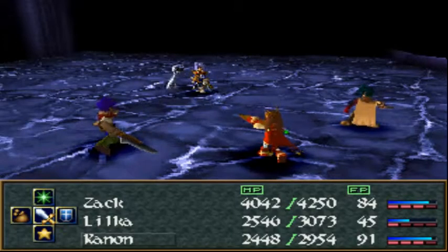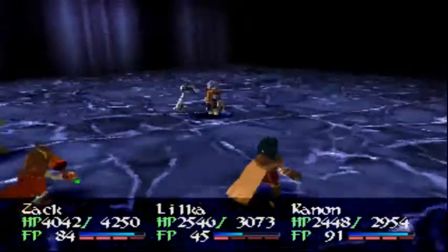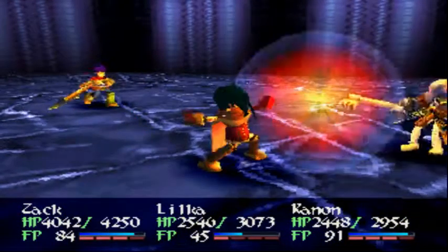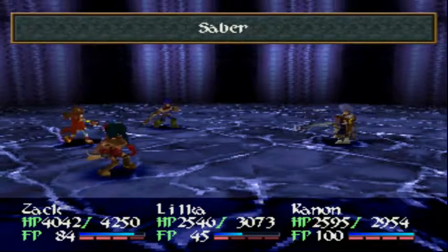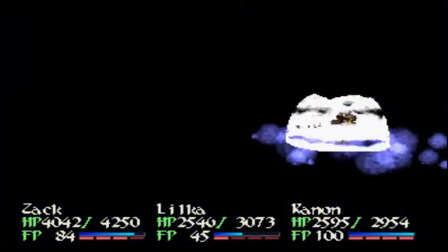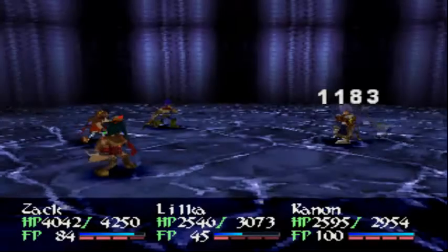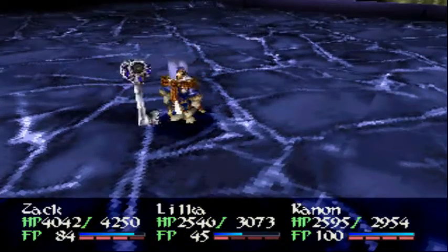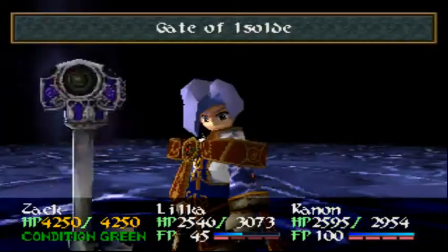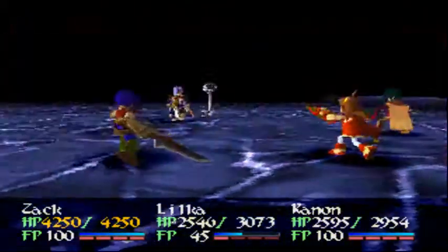Oh, I got a new Saber now — nice. No one needs healing. Cannon, one more attack ought to do. I'll just spam Eagle Claw. By the way, Mage Weapon and Hype Weapon — which is Hyper Weapon, it's a letter short of Hyper — they don't work on your arms or Cannon's abilities. Not sure if I mentioned that when I first got Mage Weapon, but a friendly reminder there.